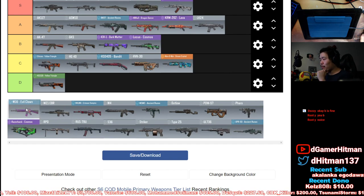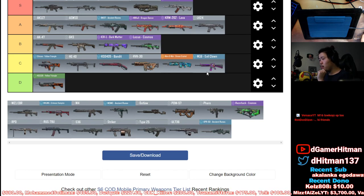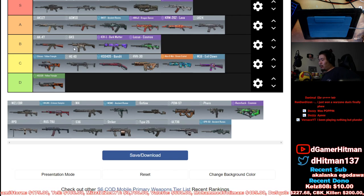M16 — C tier. I don't even think it deserves B tier. It's one of those guns that if you play with it, it's really fun. It can one-burst. It's a C tier kind of gun — it could be B tier, low-key OP if you can hit those close-range shots, but I honestly don't think it's really that solid.